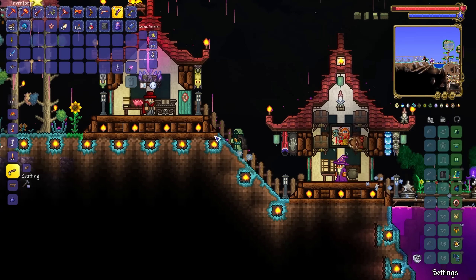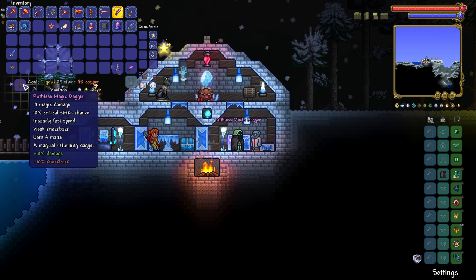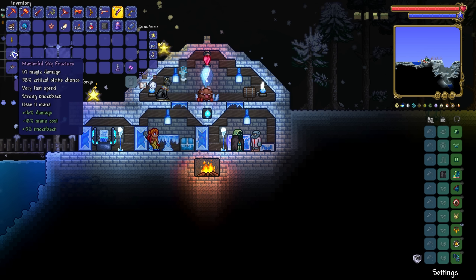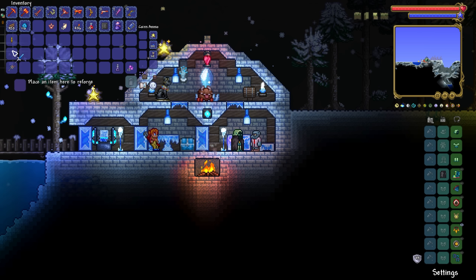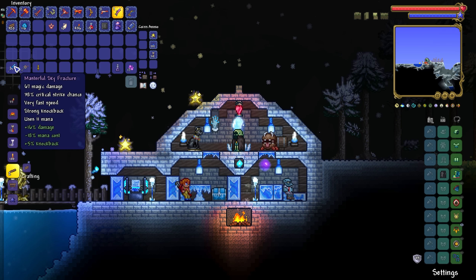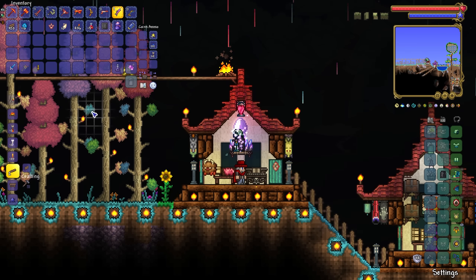To finish off the episode, let's see what we can get on this Magic Dagger. Masterful again - we've literally got Masterful on all three weapons. Hell yeah! I still can't believe the crit chance of the Sky Fracture - I had absolutely no idea it had this much of a buff to its default crit chance. It's insane, it really, really is.